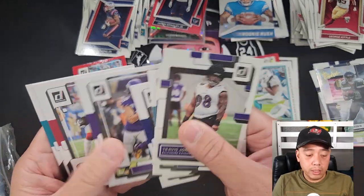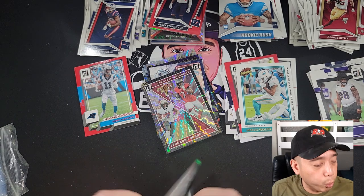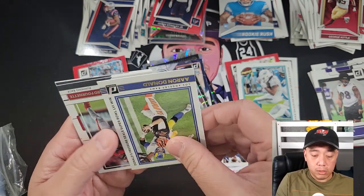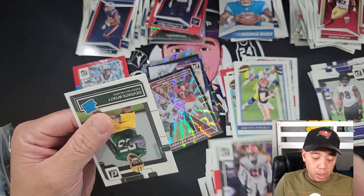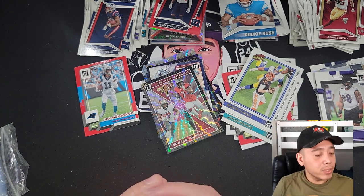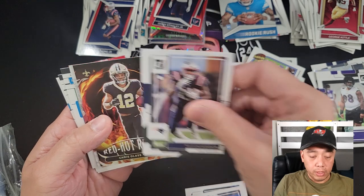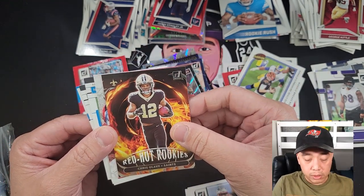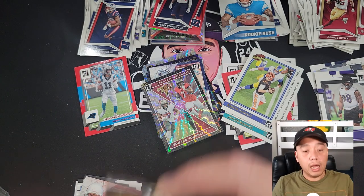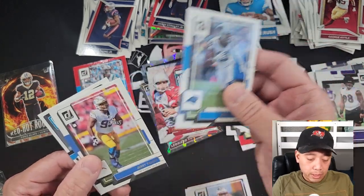Travis Jones rookie card. Still going — probably about 12 packs left. Can I pull a downtown? Pittman Jr., Mark Andrews, CJ Mosley, Aaron Donald. Fournette, Denzel Ward, and rookie Devonte Wyatt. Jamal Williams, Chris Carson, Nelson Agholor. Red Hot Rookies retail exclusive — Chris Olave! This is the retail exclusive Red Hot Rookies of Chris Olave — nice pull. It's exclusive to retail. Kirk Cousins Gridiron Kings and Jerry Tillery.